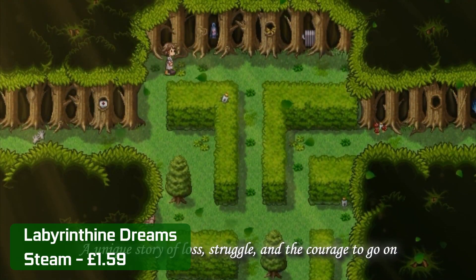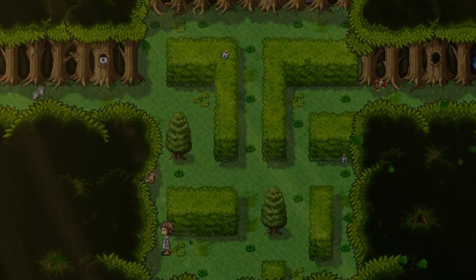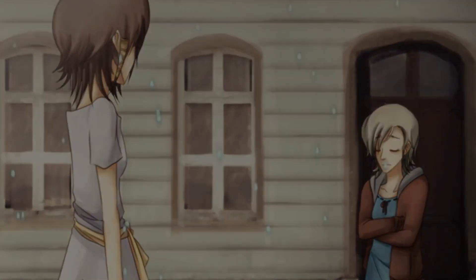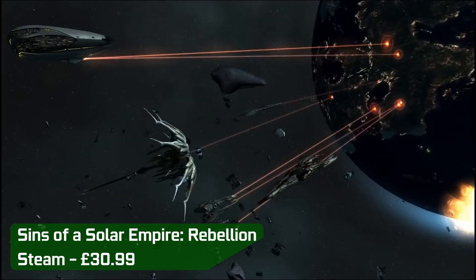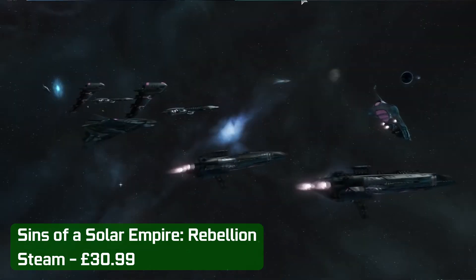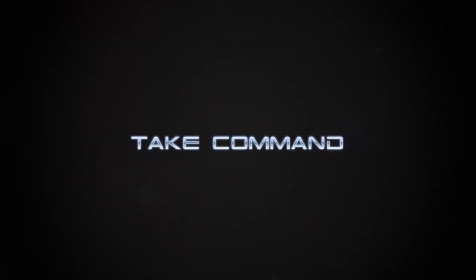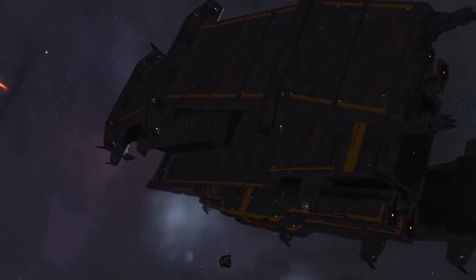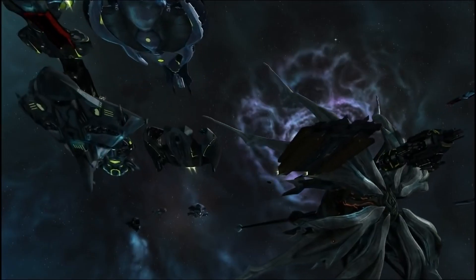Labyrinthine Dreams is a short puzzle game about overcoming the scars of the past and following the right path, even in the face of overwhelming challenges — yours for only £1.59 from Steam. Sins of a Solar Empire Rebellion has you command a space-faring empire. This standalone expansion combines 4X depth with real-time strategy gameplay, available from Steam for £30.99, having been released back in 2012.